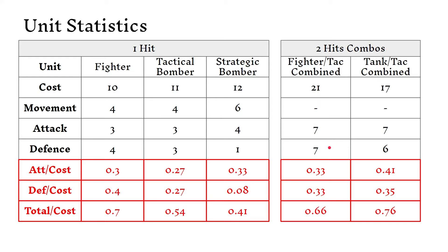This is just saying if you had a fighter and a tactical bomber and they happen to be in the same space defending. The tank-and-tactical combo is really good for attacking — it attacks just as well as the fighter-attack combo. But it costs way less because tanks are much cheaper than planes, and that also means it has a better defending value. Even though it has a lower actual defense, it's so much better in terms of cost that the defense is better than the fighter-attack combo overall.